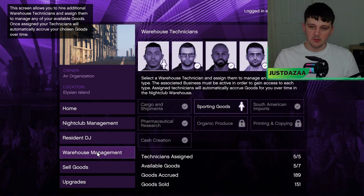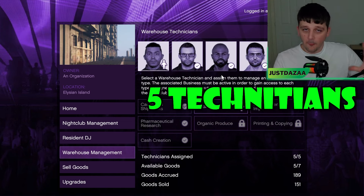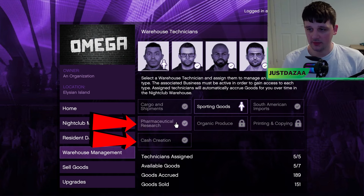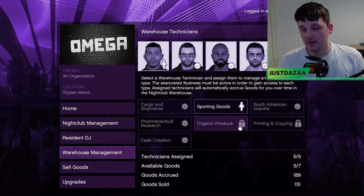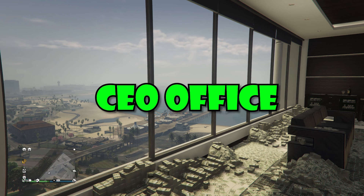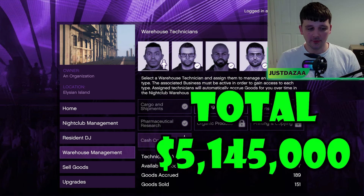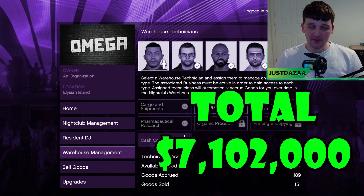While we're down here, this brings me to the second — and by far the best — way to earn money: warehouse stock. Go to warehouse management and you'll see this screen, where you need to buy five technicians. To get all five it will cost you a total of $877,000. You have to assign them to businesses: the best ones are cash creation, pharmaceutical research, cargo and shipment, sporting goods, and South American imports. These relate to businesses you may already own or need to buy — specifically a special cargo warehouse (requiring a CEO office), the Bunker, MC Clubhouse, the drug lab, and a counterfeit cash factory. In total those businesses will cost $5,100,000. Add the five technicians and the nightclub and it's going to cost you over $7,000,000 to get this part set up.